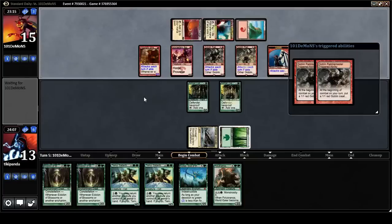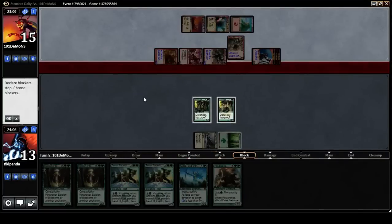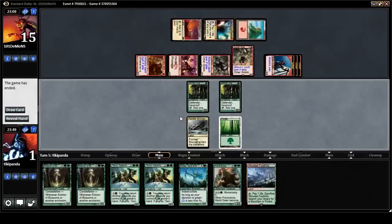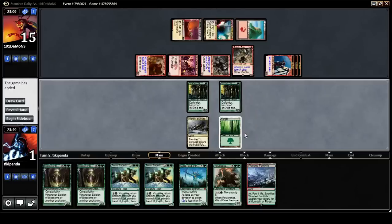Another Ravel Master is bad news for us. I think we have to block here — go to one. Nothing to do. Alright, let's start sideboarding.